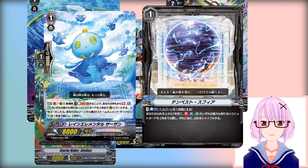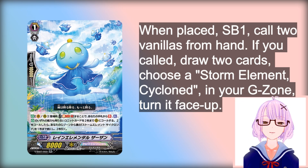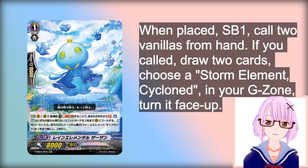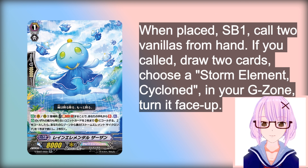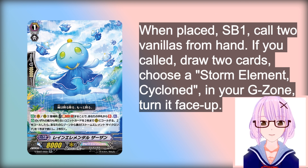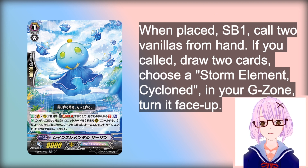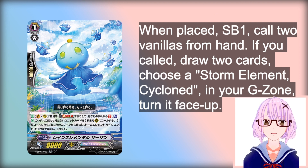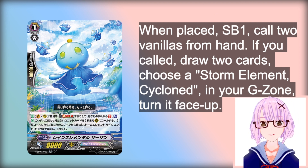So first, we have Zazon — the card that pretty much is absolutely busted and everyone says it's busted. What does this little blue thing actually do? Well, first of all, it's a Grade 1. It has an on-play skill on Vanguard Circle or Rear Guard Circle. You can Soul Blast 1, and you can call up to 2 cards without Auto, Taunt, or Act in its ability types. So in other words, you only have to call Vanillas.